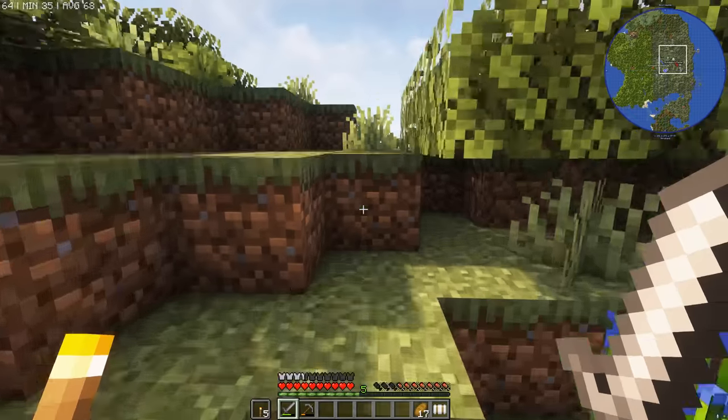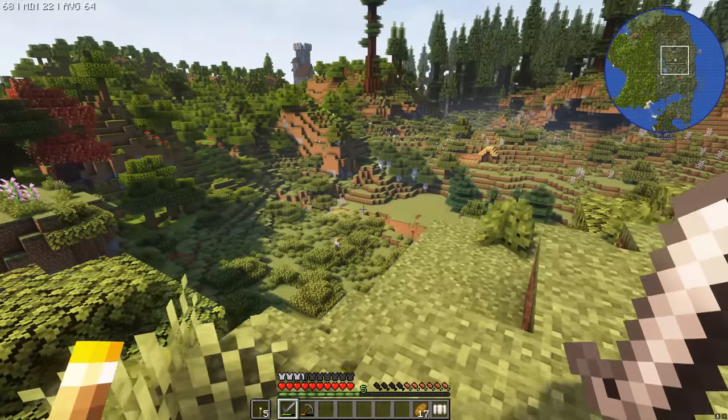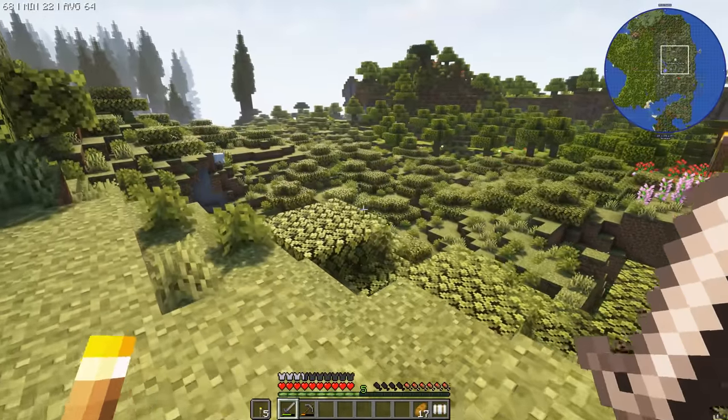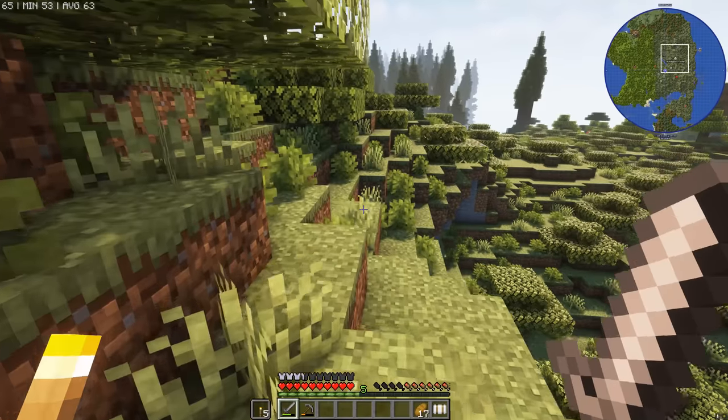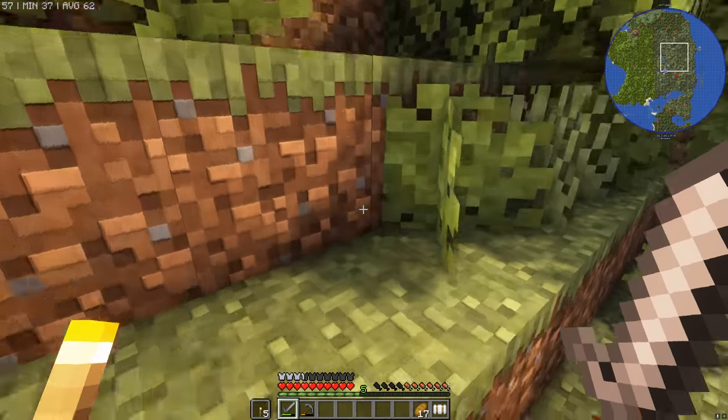We're looking for leather, and far and away the easiest way to get it is to find some cows. Checking the map — don't see any heifers... oh wait, over there there's some heifers! We're just going to make a mental note that it's down in that direction.